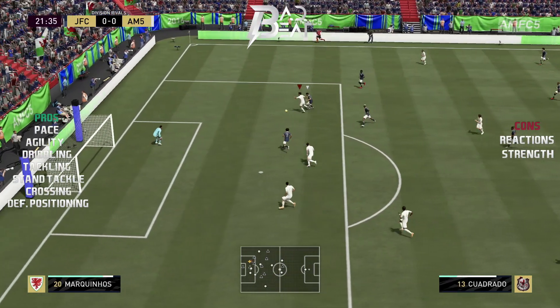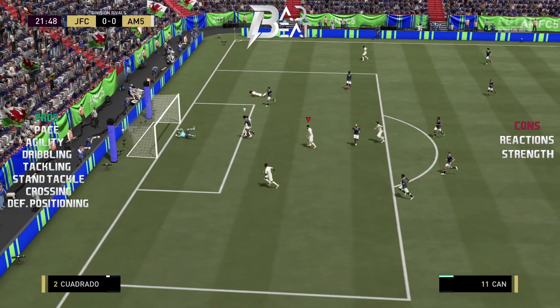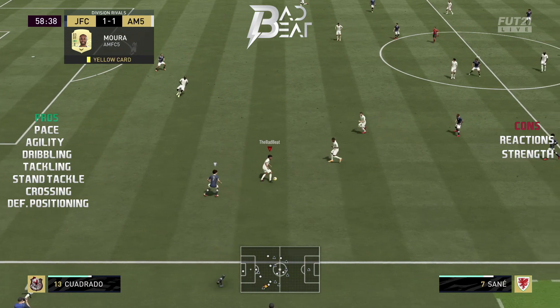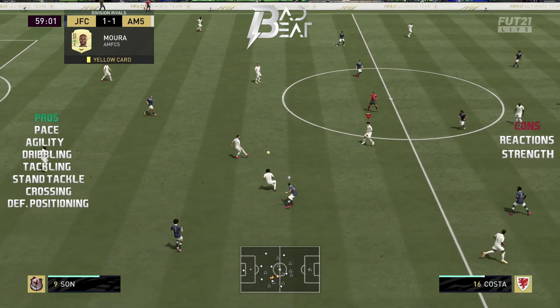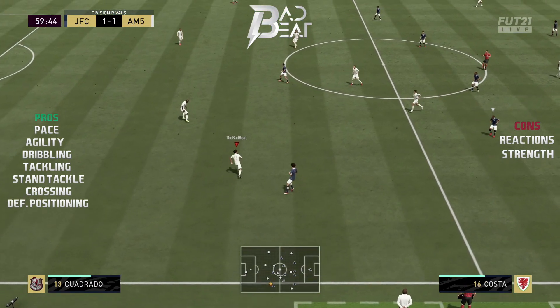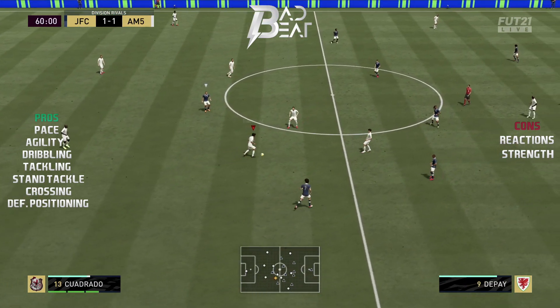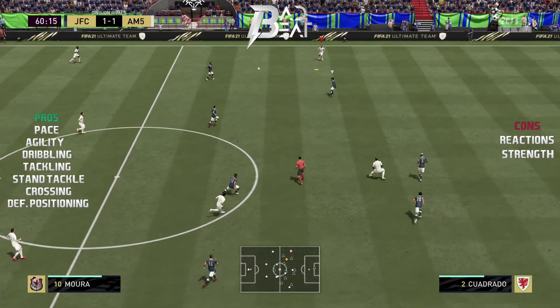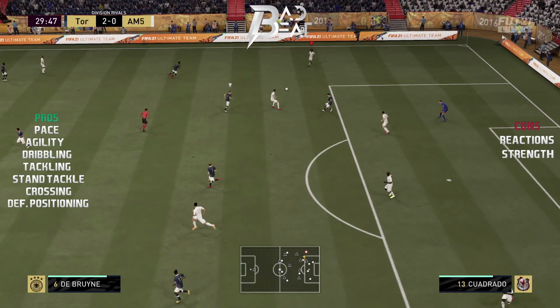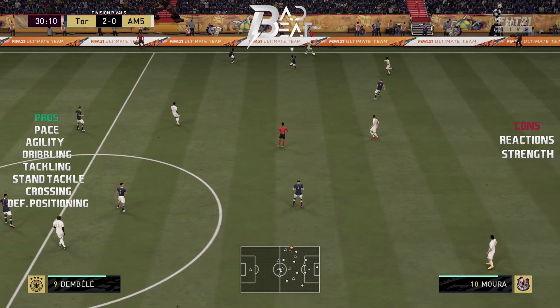Quadrado overall did a good job defensively, but I wasn't too overly impressed with his defensive abilities mainly due to his strength. More often than not, Quadrado used to get bullied by most attackers in this game and would be left completely off balance when they got into a physical battle. To balance this con, I would recommend putting a chemistry style that boosts his strength, like a backbone, anchor, or sentinel chemistry style.